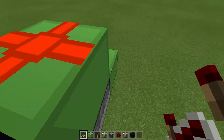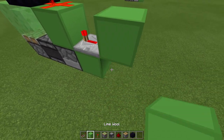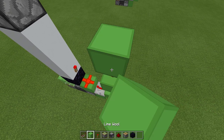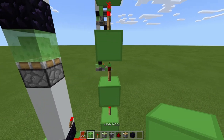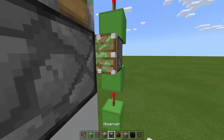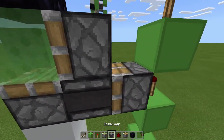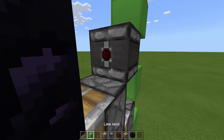Place a repeater going towards the back on four tick delay. Into a block, torch on top, block, torch, block, torch, block, torch, block. Come to this torch here which is off, and place a sticky piston facing towards the front, and an observer here. Then a sticky piston here, then some dust here, an observer coming away from that torch, and a block.